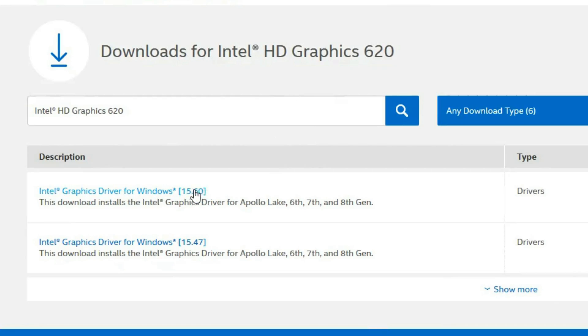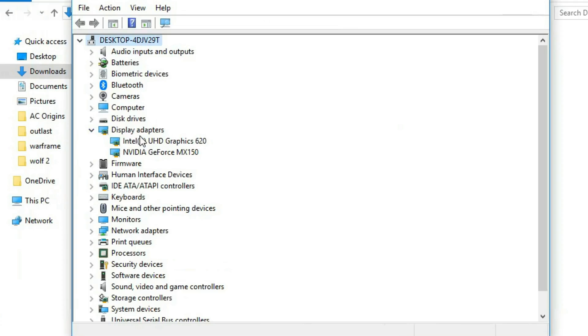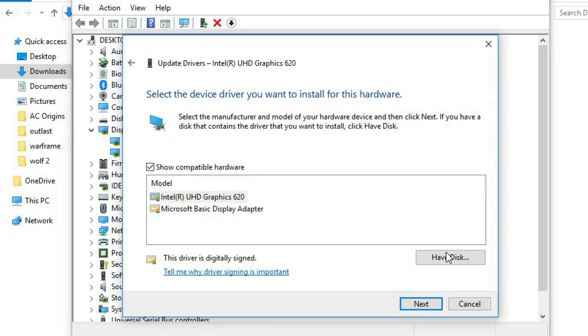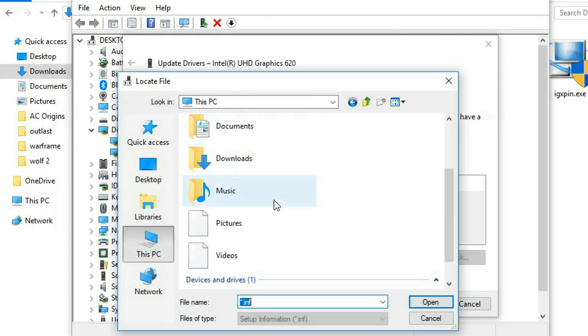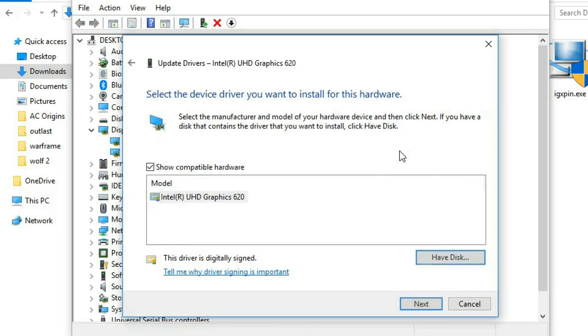If you have no problem with losing some battery life to get some extra performance, you can take note of the driver version the program was trying to install, download a zip file of that driver on the Intel website, and install it manually by searching up your GPU on the device manager, right clicking and selecting installing driver, browse my computer for driver software, then let me pick from a list of device drivers on my computer, then have disk and navigate to where the zip was extracted. Inside there should be a folder called graphics containing a .inf file that you can select. The whole process can be a bit of a mouthful but all instructions are also listed in the article below, so make sure to take your time and follow each step carefully.